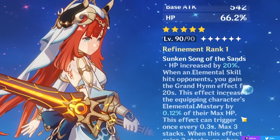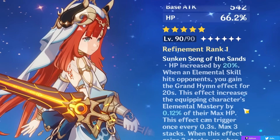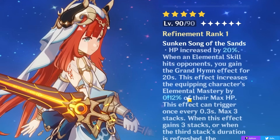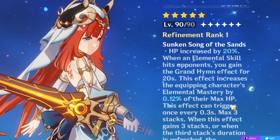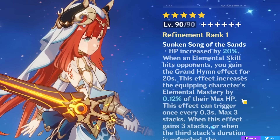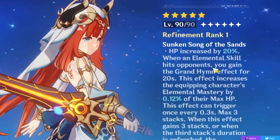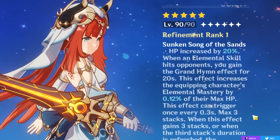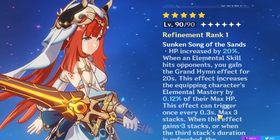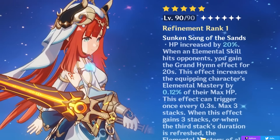The signature weapon gives you 0.12% of your max HP as elemental mastery on Nilou when your skill hits an opponent, stacking up to 3 times. When fully stacked, you increase the elemental mastery of nearby party members by 0.2% of Nilou's max HP for 20 seconds. Because of that, you effectively buff your team's elemental mastery — increasing Bloom damage — while also increasing Nilou's HP by a massive amount (86% total HP bonus as you can see), which also increases Bloom damage. It's a really good weapon for Nilou specifically, but a very niche one — so keep that in mind if you choose to pull for it.